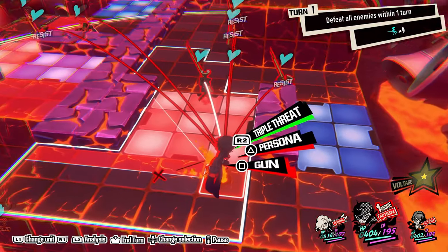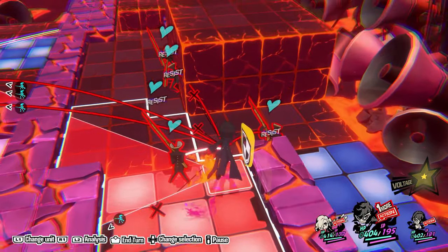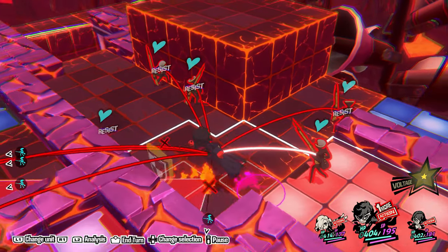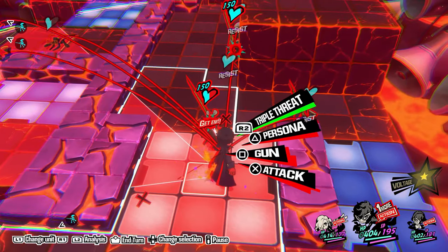I'm moving the red platform because that's the red platform in front of me. Now, this is one of the enemies where you also need to melee and knock back, so you can knock them into the center to make sure they are in the zone for the all-out attack.